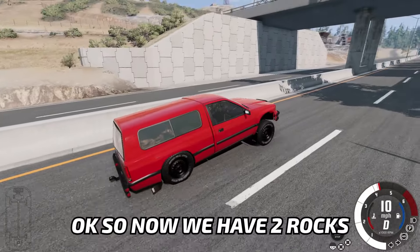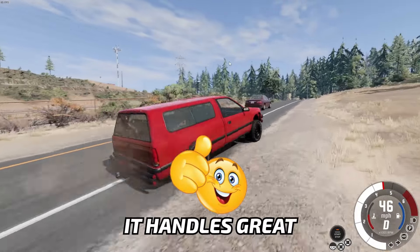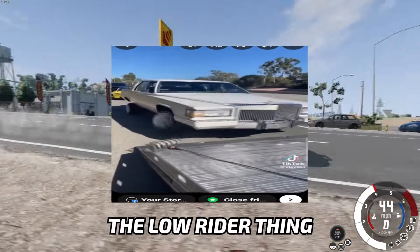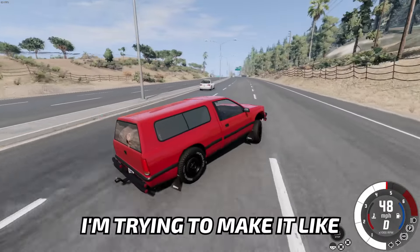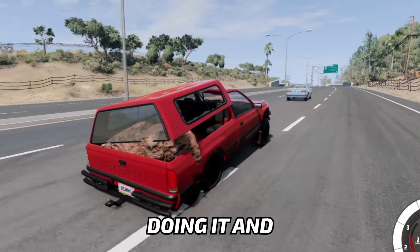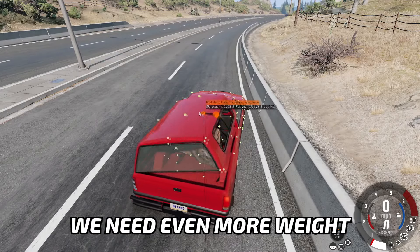It needs more weight. Now we have two rocks altogether, 800 kilograms, which is a little bit more than last time. The handling is great — it's like feathers in the bag. Maybe it is sticking out of the window, that's like doing the low rider thing. I'm trying to make it spin and do some bad stuff, and the thing is popping out. I think that means one thing — we need even more weight.